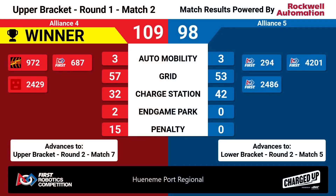Blue Alliance: 109, Red: 98. 15 points of penalty made a swing. The Red Alliance will now advance to the top bracket, facing the winner of the first match in match six.